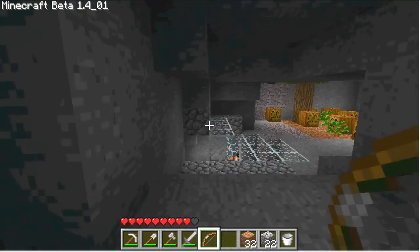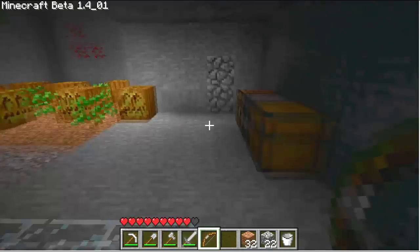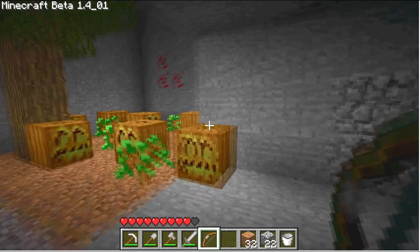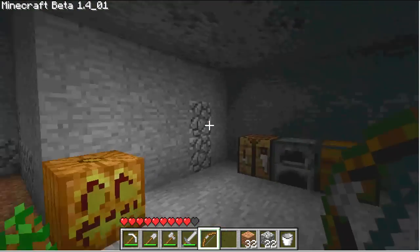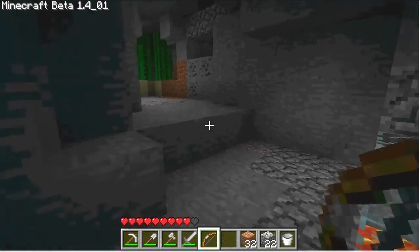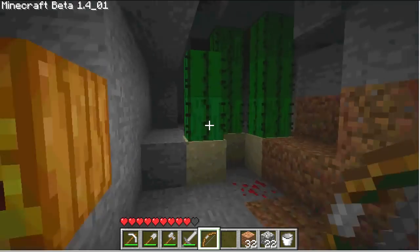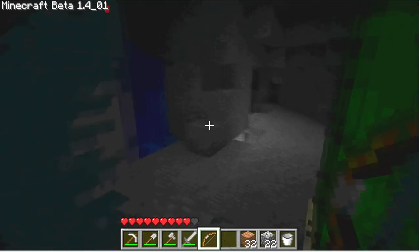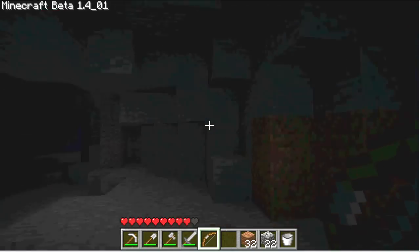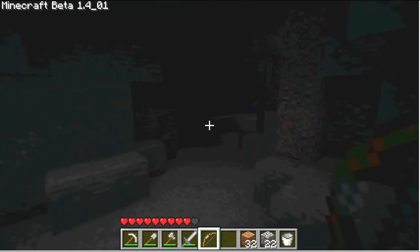I managed to get enough string from a couple spiders to build a bow. I got a pretty good selection of arrows from some skeletons that followed me back. Finally found some iron ore so I can make some steel — got a steel pickaxe and a bucket so I can collect stuff now. I also found quite a bit of redstone and enough redstone to make torches, so I thought we'd head out and see what we can find.